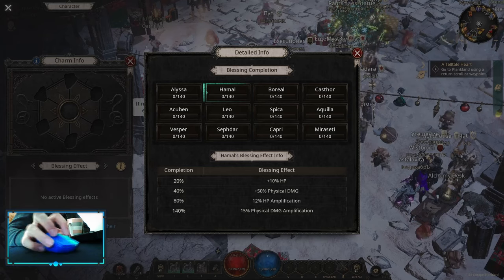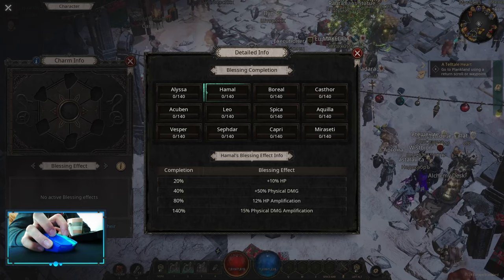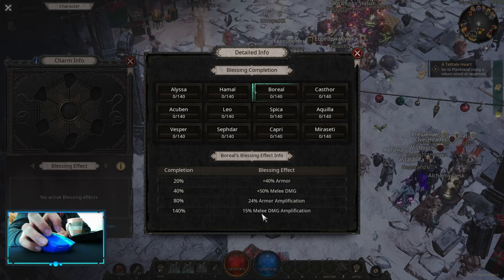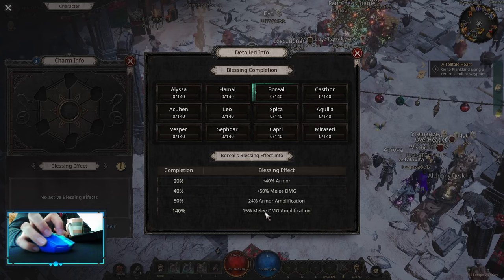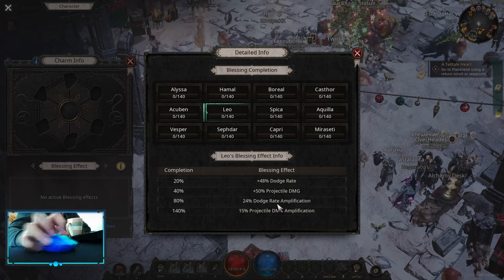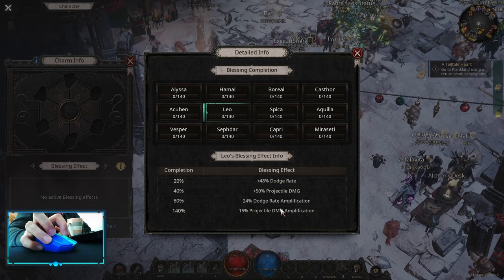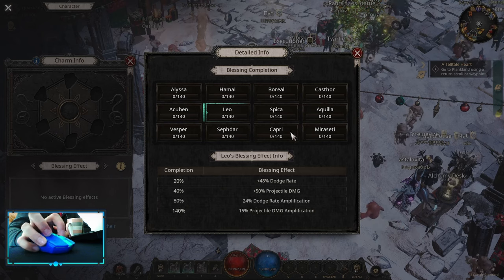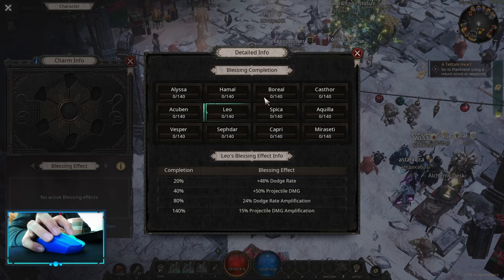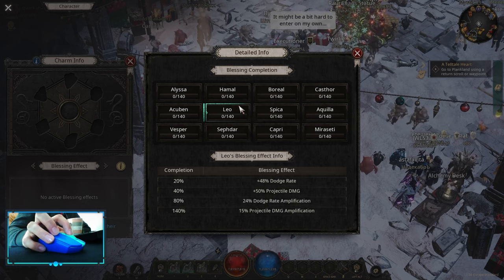For charms, I highly suggest to start with Hamal, as it gives you HP amp and physical damage amplification. Then you can go either into Boreal or Leo. The main difference is that Boreal is going to buff your Whirlwind but you're going to get ammo amplification, while Leo is going to be projectile damage which buffs Thorn Explosion but you're going to get dodge rate. Either way, you want to get both of those later into the game.